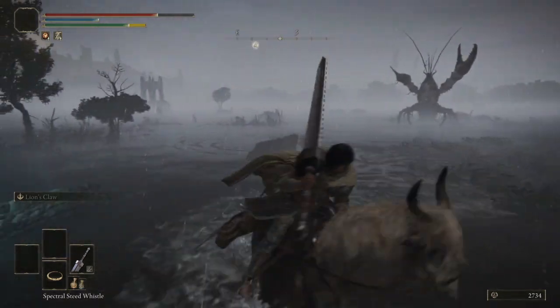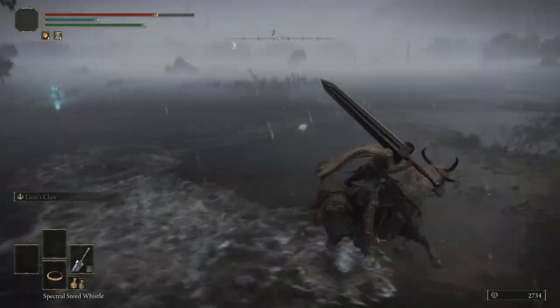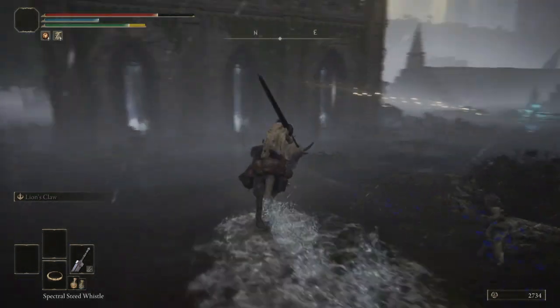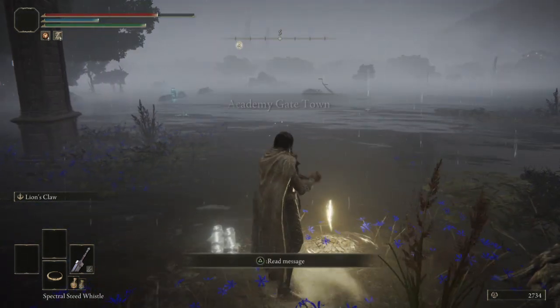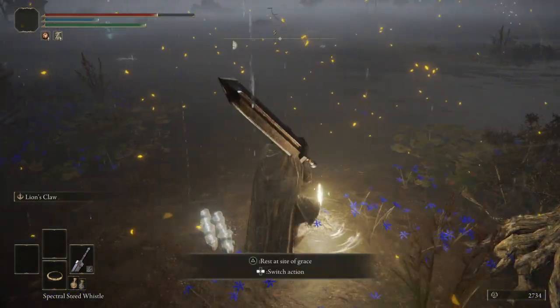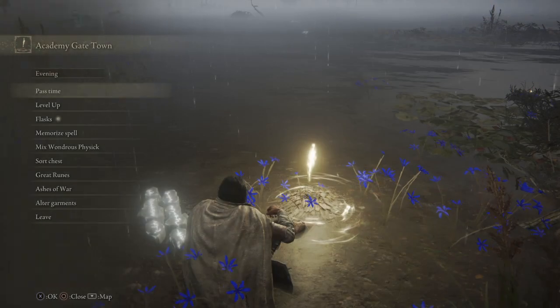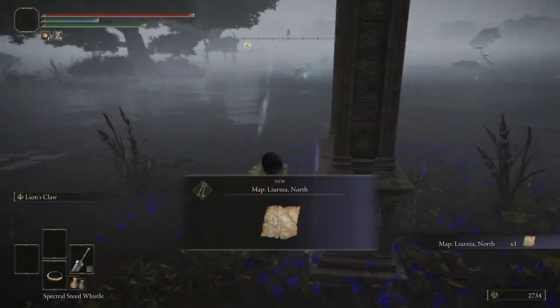He's gonna shoot these spears, so when he does that you need to dodge and weave — easy day. And after you dodge and weave a little bit, you can make it to the Site of Grace. Oh look at that, we can do a flask.